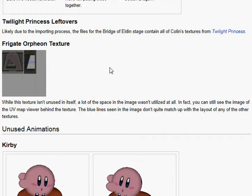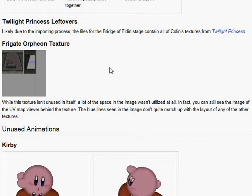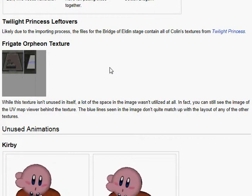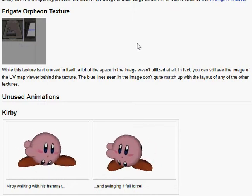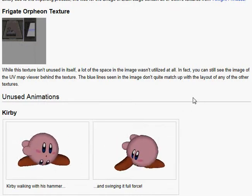Forget Orpheon texture. This texture isn't unused in itself, but a lot of the space in the image wasn't utilized at all. You can still see the image of the UFO map view behind the texture. The blue lines seen in the image don't quite match up with the layout of any of the other textures.